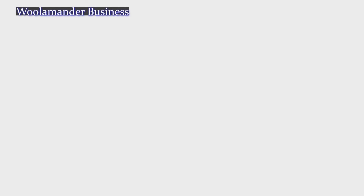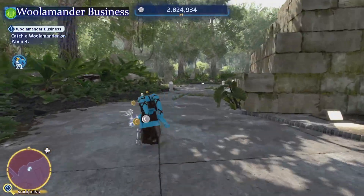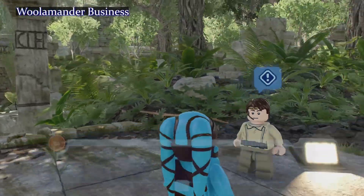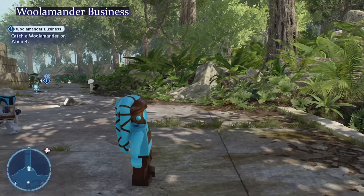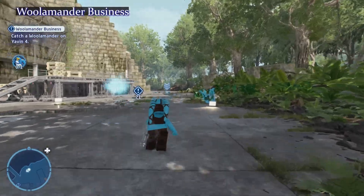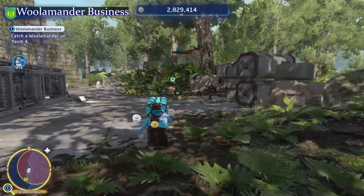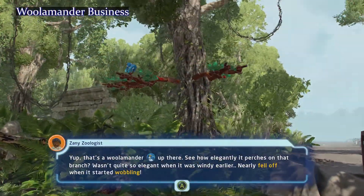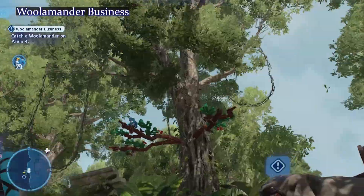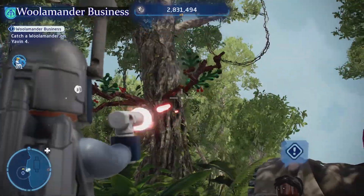We're heading over to Yavin 4. You want to stick to the outside of the temple — you're going to find some little green checkmarks over top of people, and they're telling us it's back this way. We continue outdoors, just running around. There's a blue woolly mammoth — shoot him out of the tree, get out of the tree!